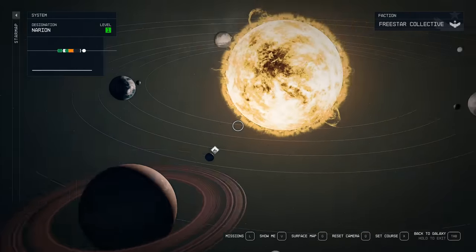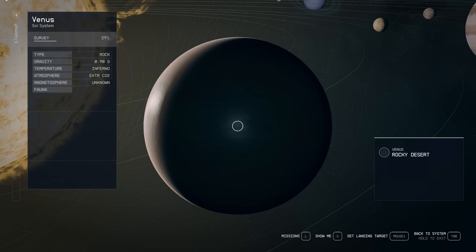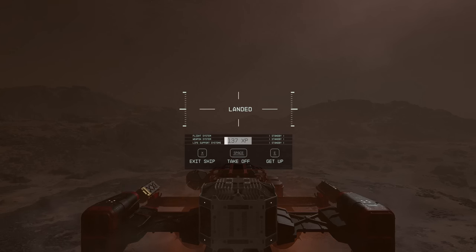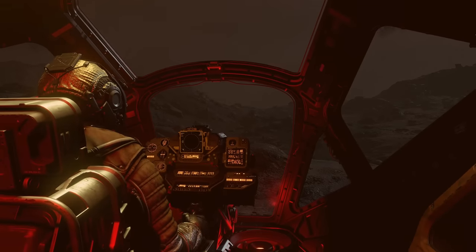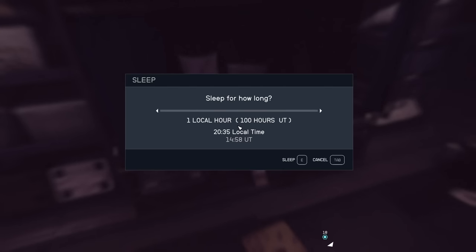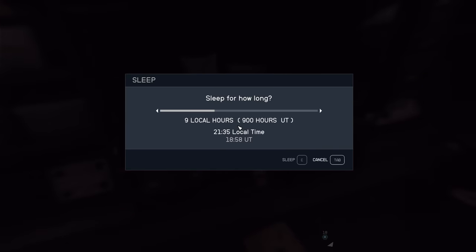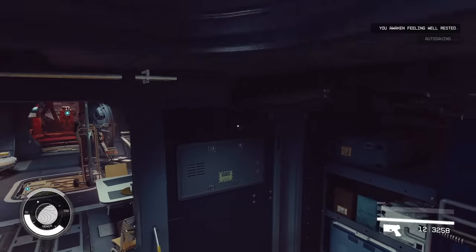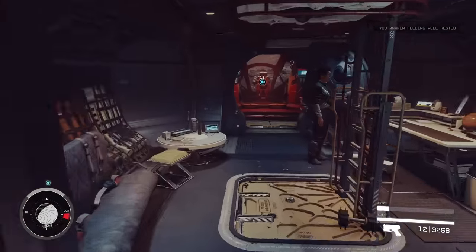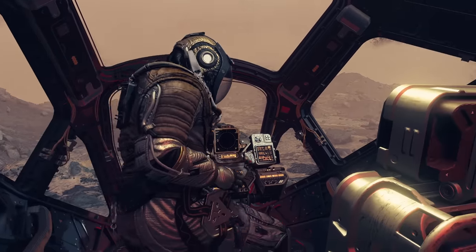We need to go to a moon — you can sleep in your ship. We're going to go to Venus in the solar system. Just land anywhere, get up, and you'll be in your ship — you don't have to get out. Go to your bed. One hour here is 100 hours UT. So we can sleep 5 hours here for 500 hours of production. Then get back in your seat and fly back to your outpost.